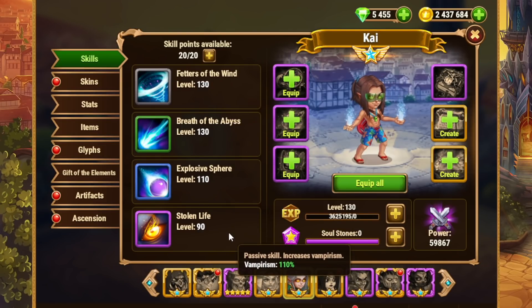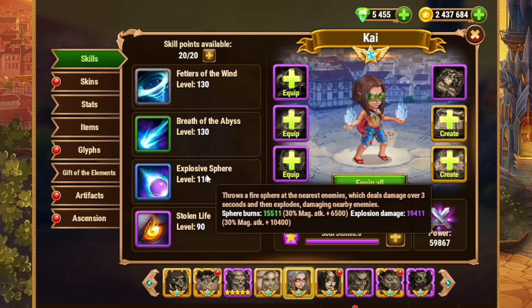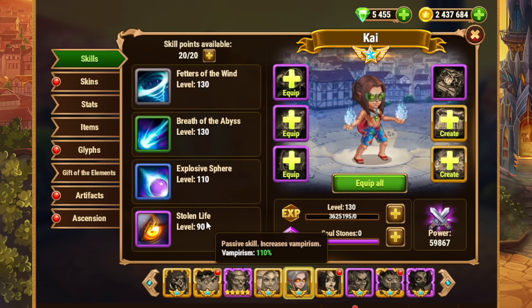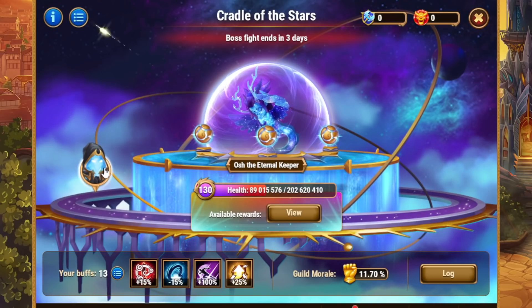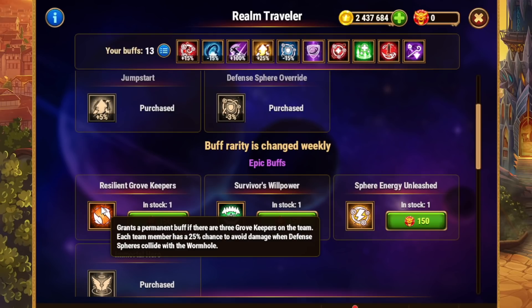If we take a look at Kai, he's one of the other heroes with ascended skills. He has his own healing in Vampirism, which will be doubled when Alvanor is alive. He has a damage-over-time attack that hits all defensive spheres, another ability that hits all defensive spheres, and his area-of-effect ultimate also hits all the defensive spheres. He also has a magic attack artifact weapon. We were thinking initially about doing a three-Grovekeeper team, because there's a vendor buff available: if you have at least three Grovekeepers, each team member has a 25% chance to avoid damage when defense spheres collide with the wormhole. This is workable if you use Kai, but if you're able to defeat the defensive spheres quickly enough, it's not a problem anyway.